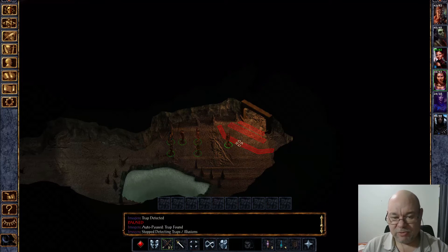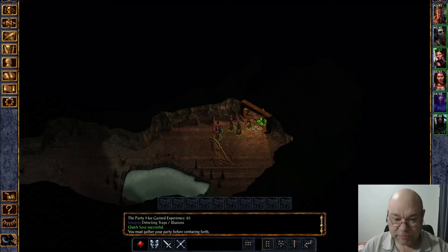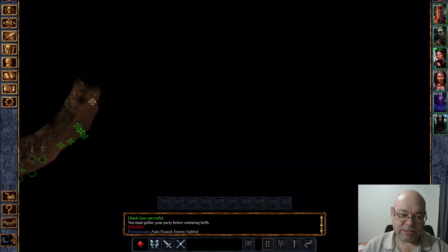There are traps — one, two, three — and we're good. So that's this level. We're almost through the mines, so we're definitely going to get through it on this level.